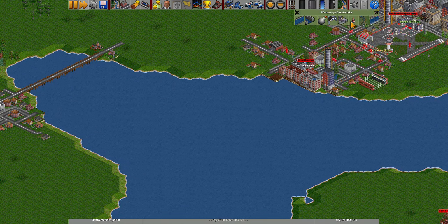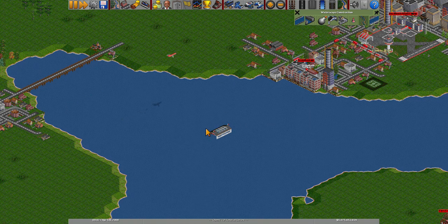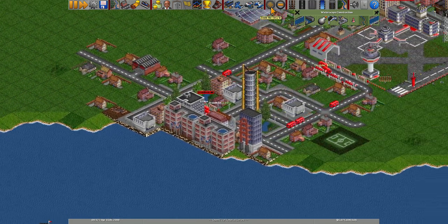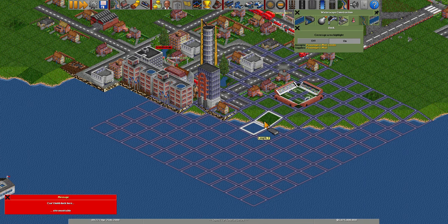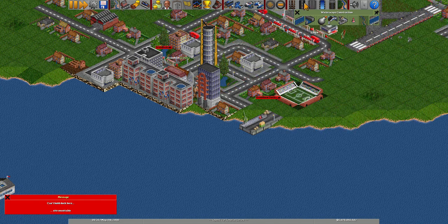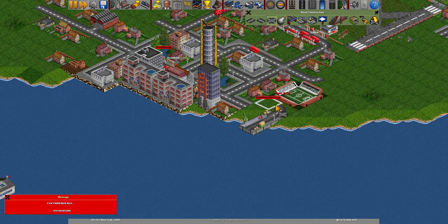Tap on Waterways Construction and then tap on Ship Depots to place one. I personally like my depot facing this way. Next we shall build two docks — I personally like building them by roads because you can connect bus stops to them. I'll place my dock here and add a road connection to it.